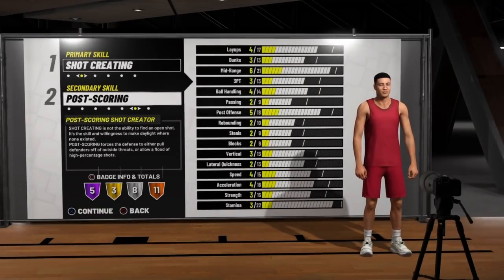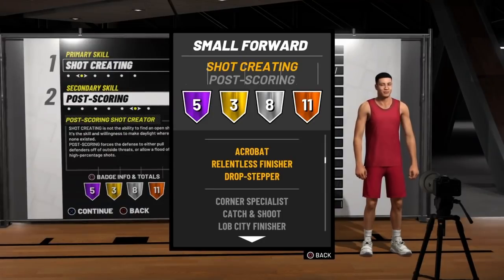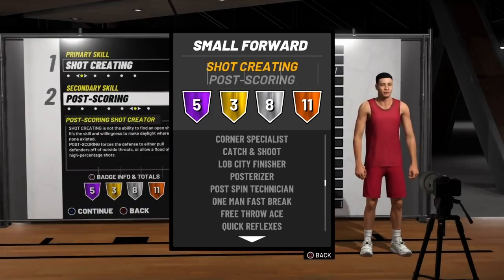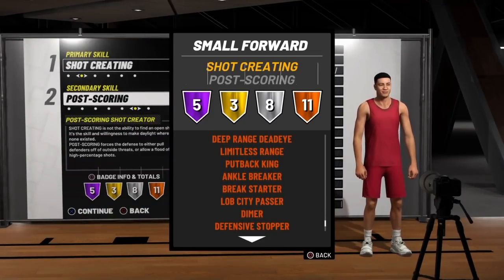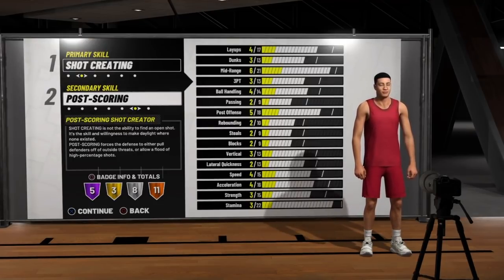Now y'all might think I'm crazy about this one right here, because this is the kind of build that you don't see too often — a post scoring shot creator. But just look at the stats and look at the badges. A total of 27 badges, and look at the attribute caps. This build can do some of everything. This is the kind of build you might see pull up on you at the park or in pro-am. 5 hall of fame badges, 3 gold, 8 silver, and 11 bronze.